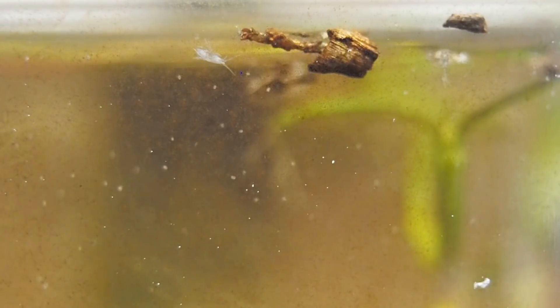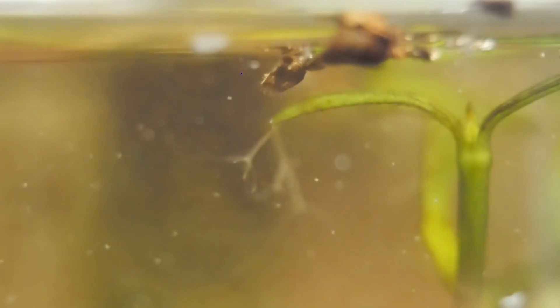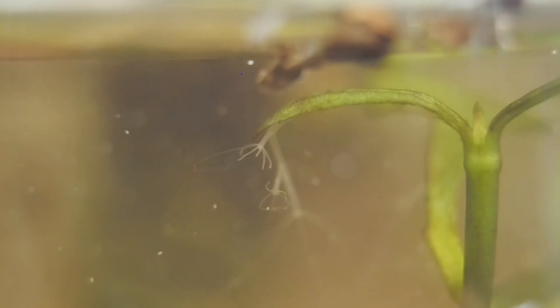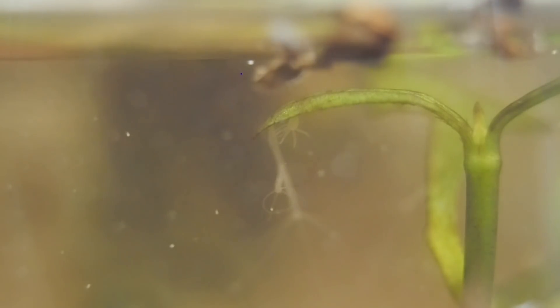We're also seeing algae starting to grow on the walls and other surfaces of the ecosphere. It's a brown coating that you'll see on different surfaces, and to an extent it's definitely not a bad thing — some creatures even eat off of it and survive from it. However, algae does have the potential to be detrimental, since it can grow very quickly and its population can go very high, very fast in the right conditions. If that happens, the algae can use up so many nutrients that it can't sustain itself and will have a mass die-off.